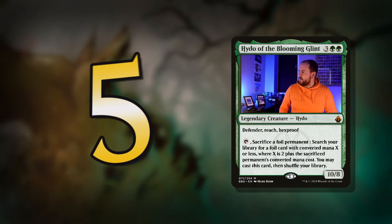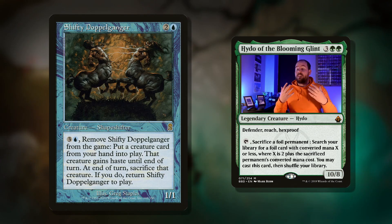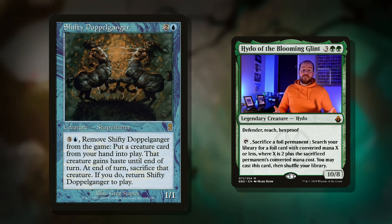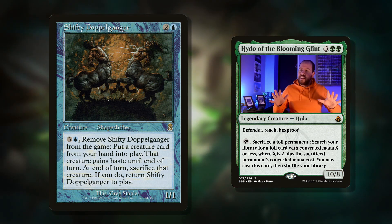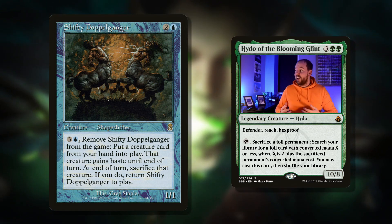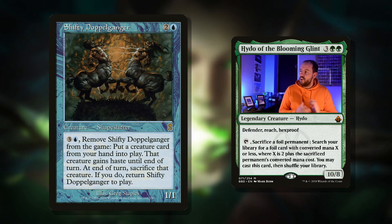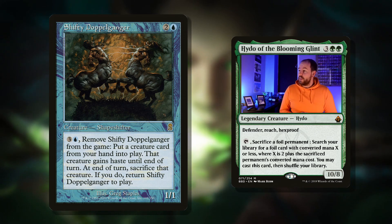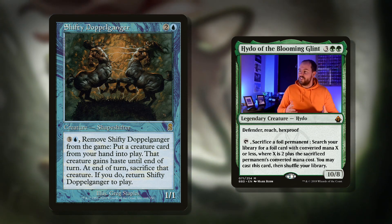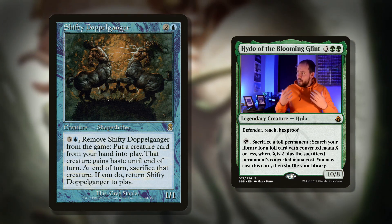In at number five, we have Shifty Doppelganger. The thing about the fact that you can cast these for free — I just want to fill my deck with massive creatures because getting to cast them for free just feels so incredible. The downside is I've got a deck full of massive creatures. So I've got a bunch of ways that we can cheat things into play from our hand. Shifty Doppelganger is one of the coolest. Three mana for a 1/1 shapeshifter. Pay four and exile it from the game, put a creature card from your hand into play. That creature gains haste until end of turn. Sacrifice that creature; if you do, return this to play.